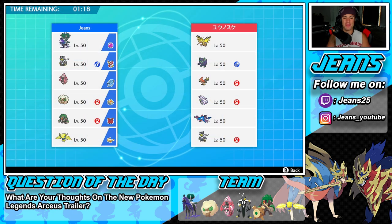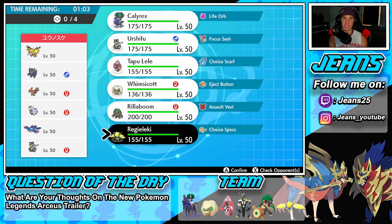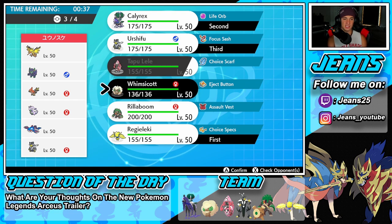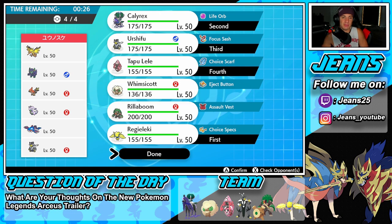First battle - we're going up against a Kyogre team alongside Zapdos, Grimmsnarl, Talonflame for the Tailwind, Goodra, and Urshifu. Team's looking pretty strong. I'm going to lead Regileleki alongside Calyrex - that could be really good. Calyrex's speed is 222, which is more than enough. We'll bring Urshifu in the back, and then for the final slot I'm thinking Tapu Lele - she's a little bit better in this situation, though we might need Rillaboom for Goodra coverage.